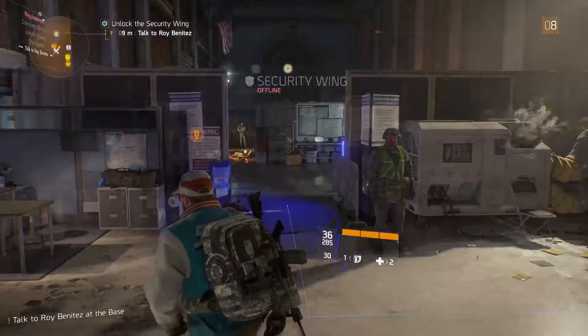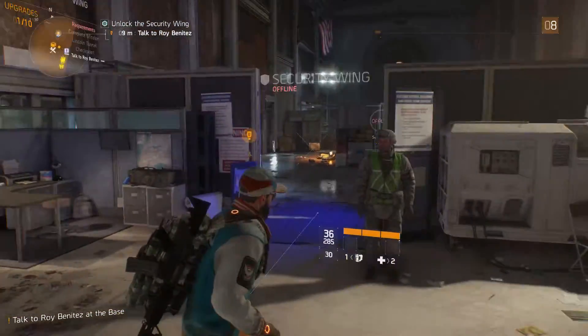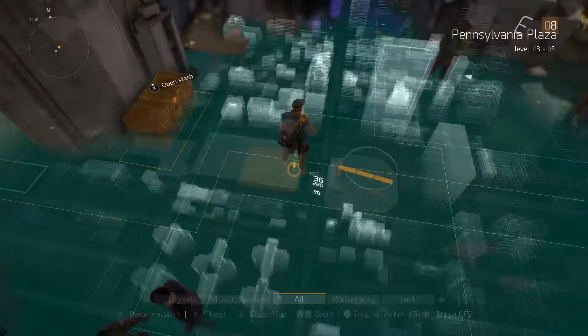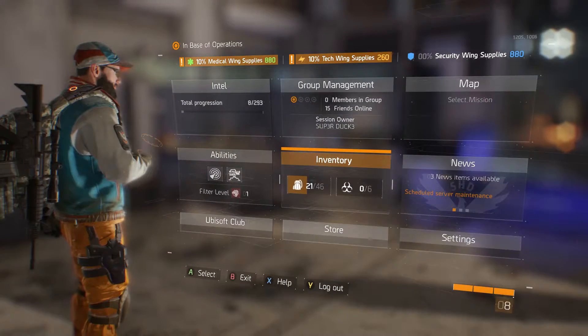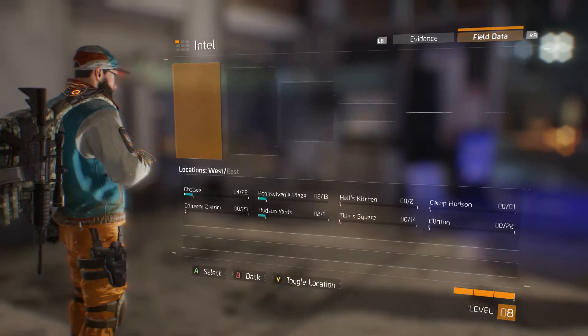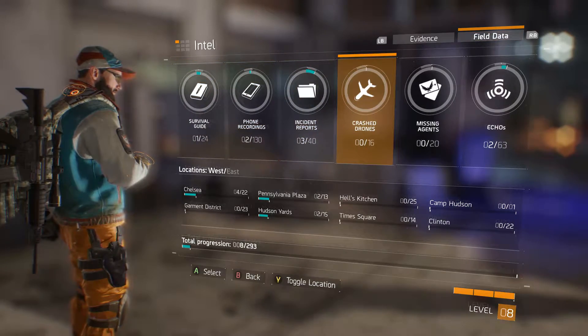What's up YouTube, SuperDuck3 here. Today I'm going to show you how to find all 293 collectibles. If you press Start and go to Intel, you can see there's 293. Click RV and it'll show you that there's 293.